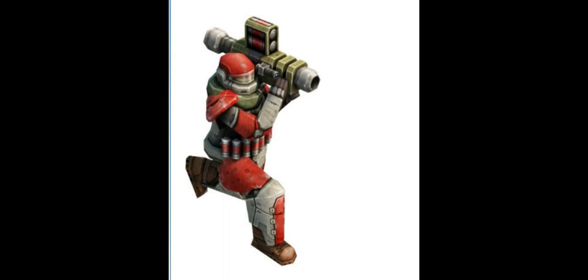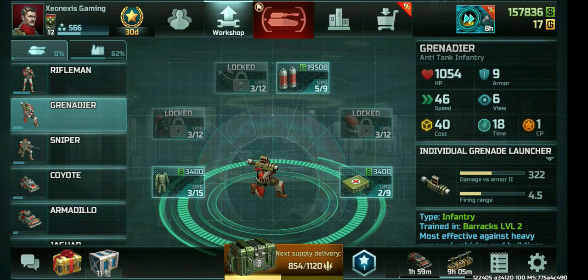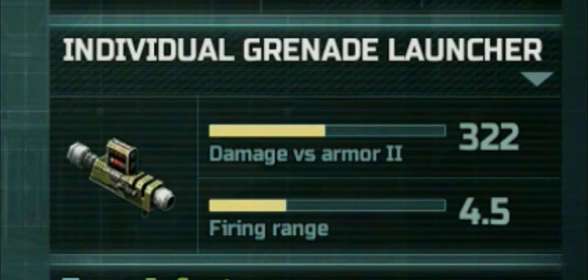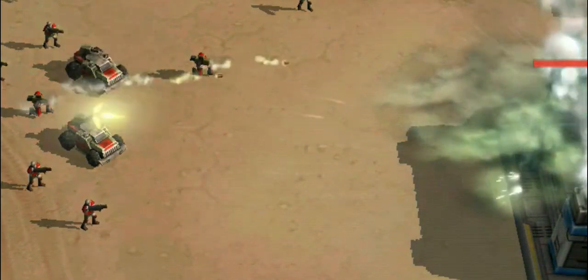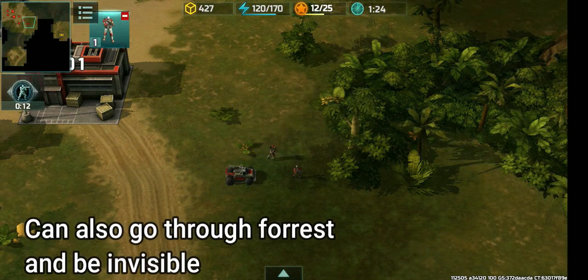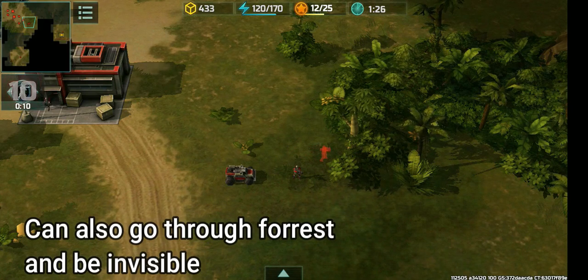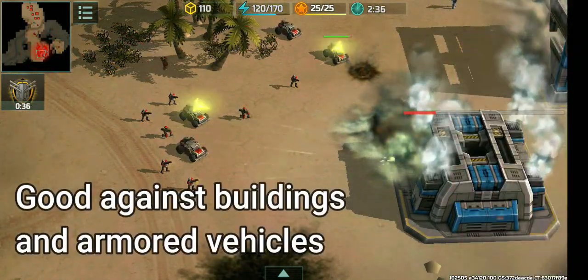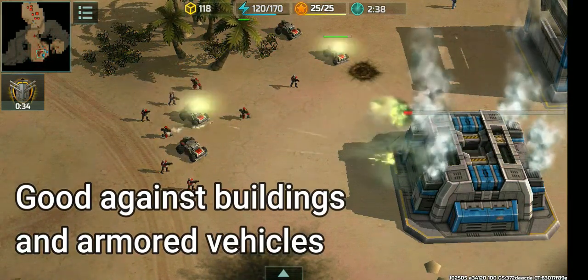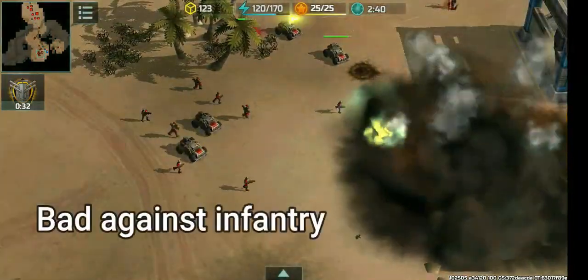The grenadier is the second most basic unit in the game. He has a grenade launcher which acts like a rocket. Just like the rifleman, these bad boys can go into forests and be invisible. They are trained at level 2 barracks. Use this unit to attack buildings or protect yourself from different sorts of armored vehicles — even helicopters.